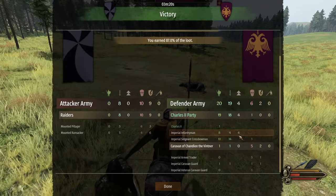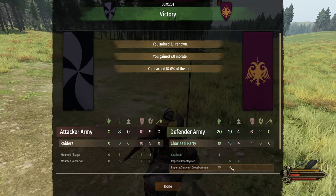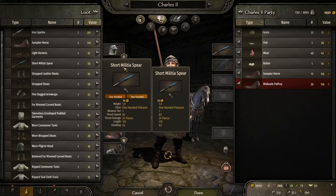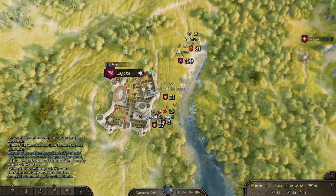We lost a crossbow. I don't feel too bad about that because I kind of want to upgrade these guys along the archer line anyway — I feel like they'll do better. We'll have more options with the extra shield, but I feel like we get more value out of the archers, especially at this stage. Running out of arrows there was really bad. Back to the escort mission.